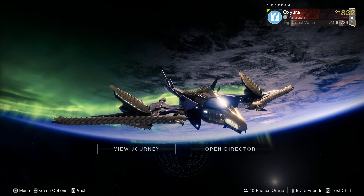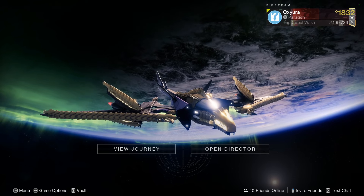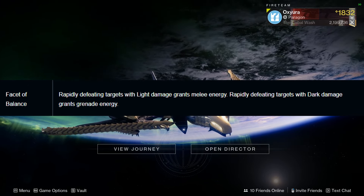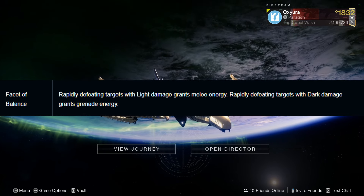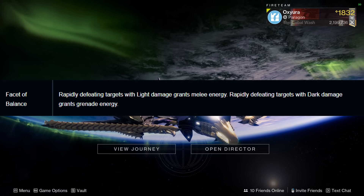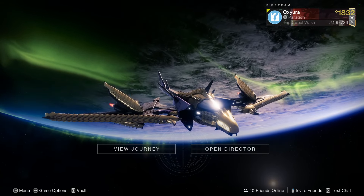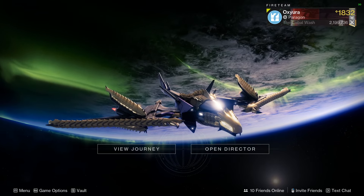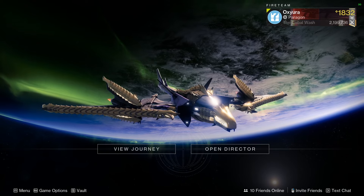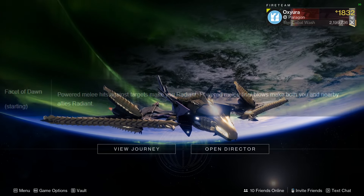Now the fragments I'm looking at running — even though it's speculated there will be more than what they showed in their blog post. I'm looking to run Facet of Balance: rapidly defeating targets with Light damage grants melee energy, and rapidly defeating targets with Dark damage grants grenade energy. Since I'm running a dark grenade and a light melee, they're feeding each other — the grapple melee will get more grapple energy. Combination Blow energy doesn't matter much since I have Gambler's Dodge.